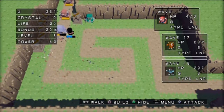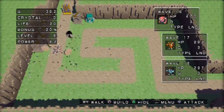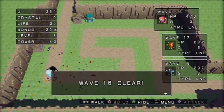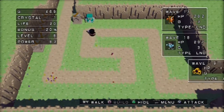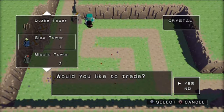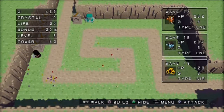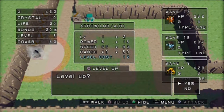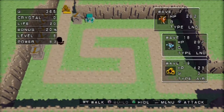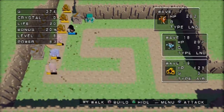There's gonna be another knight by the end of this wave, which gives us another crystal. Wave 16 is done. This time we're gonna buy one of the slow towers with this one.